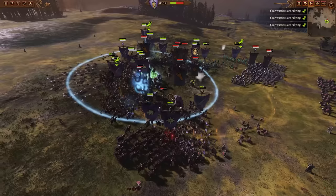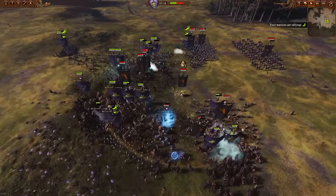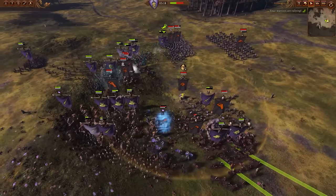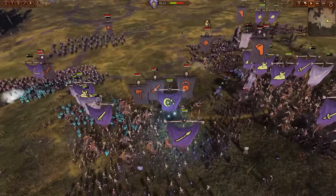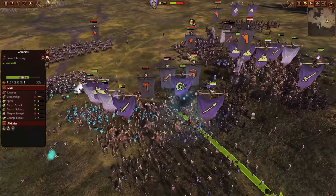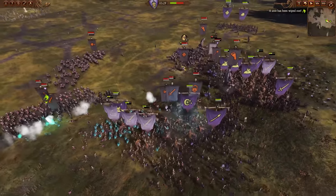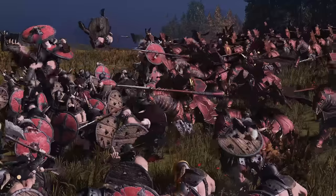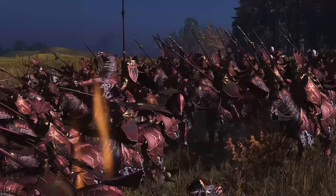Blood Knights are screaming in from the flank right now, running over the Marauders. They just cast an Invocation of Nehek in the middle of everything, but all the units close to Harry the Hammer are not going to get healed by that spell, so the overcast isn't going to be particularly effective. With Blood Knights, double or triple of those bad boys can absolutely deal with Chaos Giants, but they have to get through the other units first — that's why the Marauders are even brought.